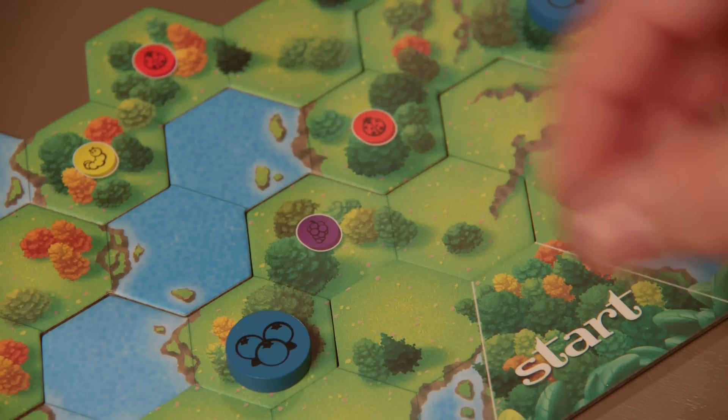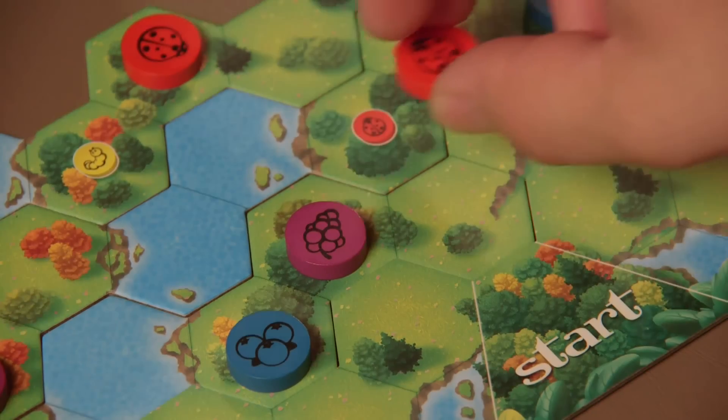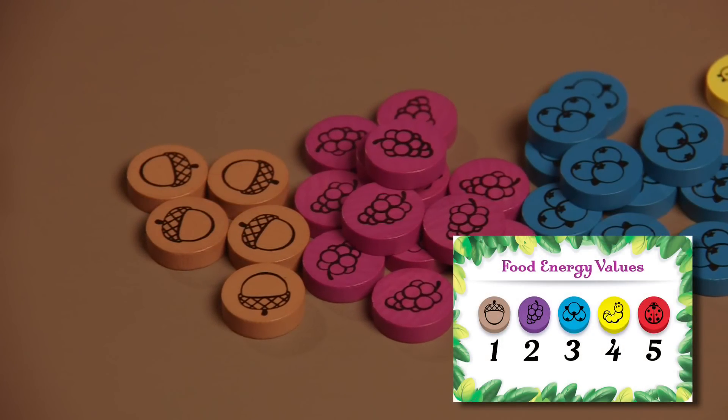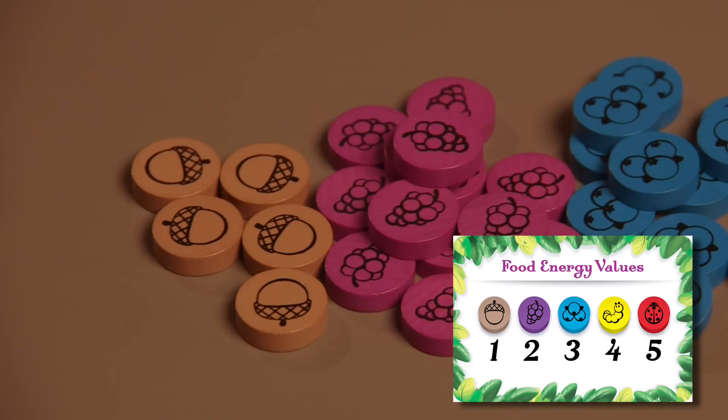Now place the food energy chips on the landscape tiles as indicated by the icons. Also included are some brown acorn chips — these don't show up on the landscape tiles, but are included so you can make change with the energy food bank.